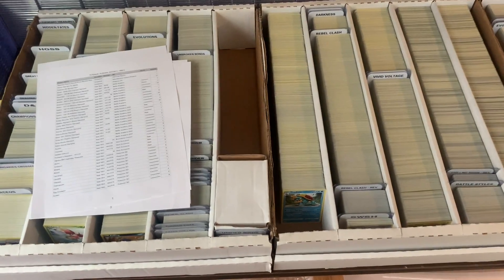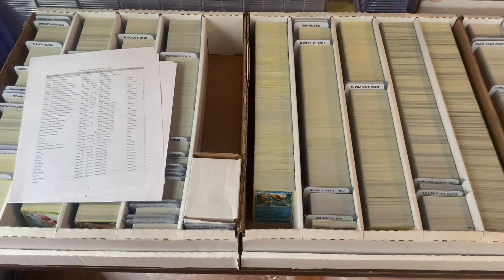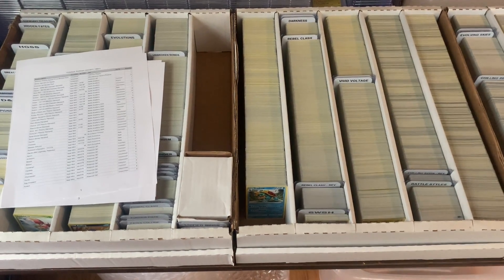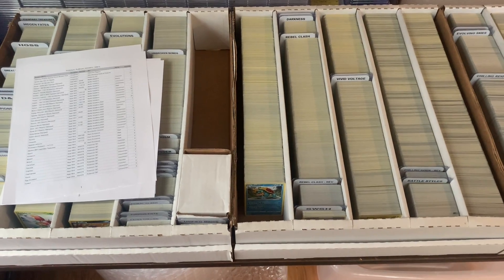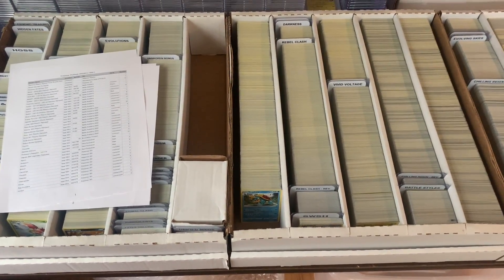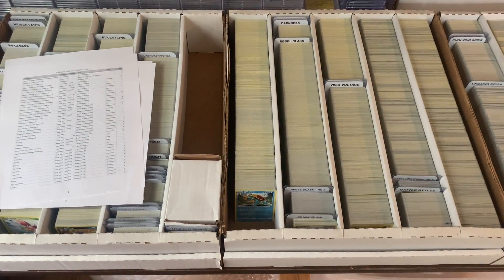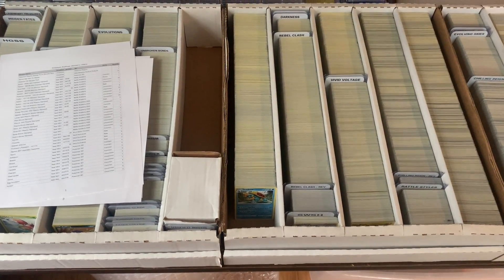So first step for me is to pull everything on this pull sheet. After that, I'll go to my computer and actually separate all the cards by the individual order. At the same time, I'm going to print the shipping label or the PWE envelope. And then the final step is to actually package the cards into the PWEs or bubble mailers. So let's go ahead and get things started.